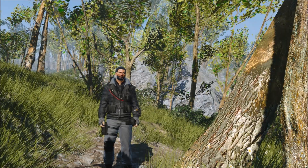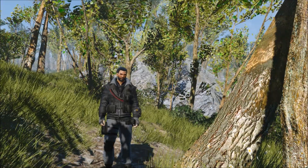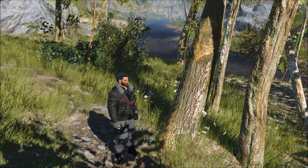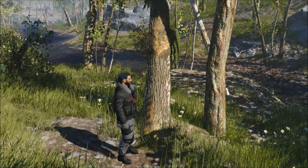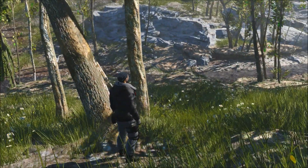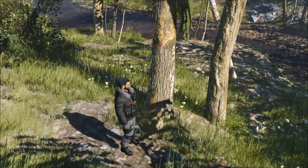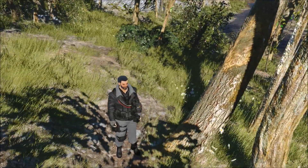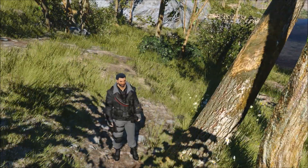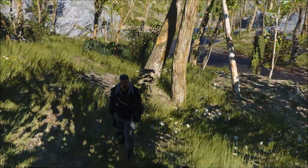Hello everybody and welcome to this video. This is a mod showcase of a mod called Grasslands for Fallout 4. This mod adds two new flavors of grasses, a lot more grass, and new textures. The one I'm currently using is the Healthy Grass, which adds flowers and makes the grass look healthier. There's also a version called Unhealthy, which makes the grass a bit darker and more yellow, but overall the mod adds a lot more grass and new textures.